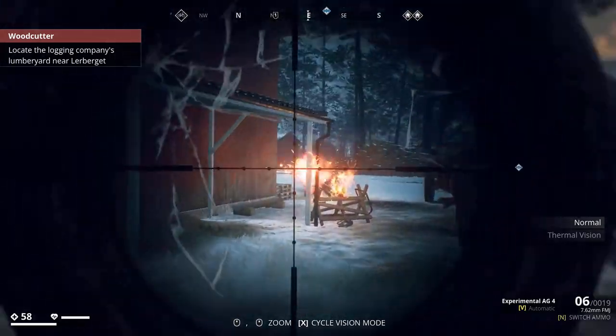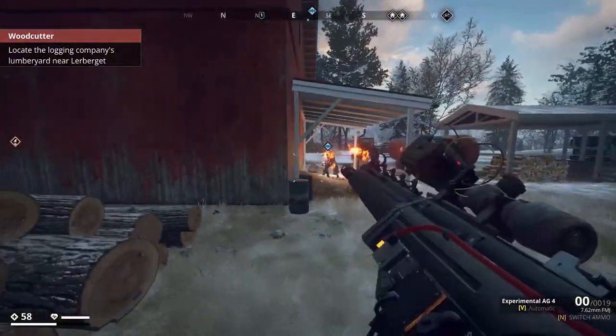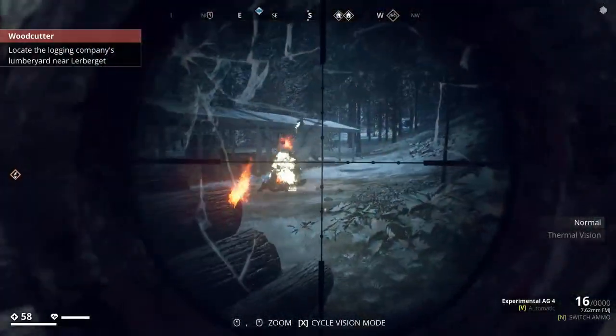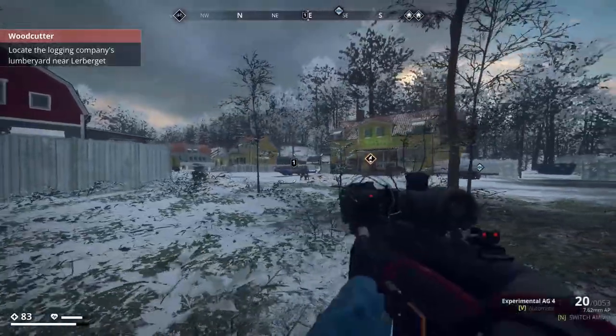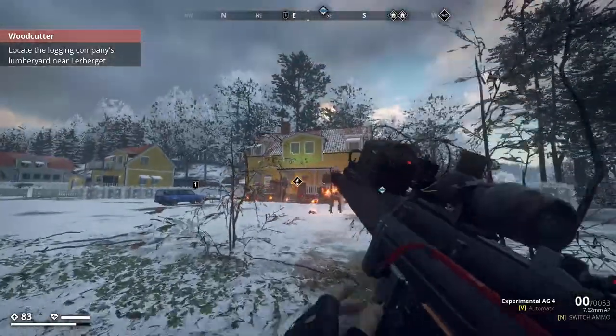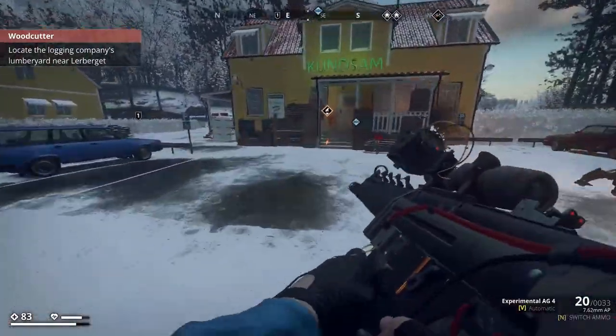Generation Zero is a lot easier if you're playing in co-op. This is one of the experimental guns that I've managed to unlock — you get them from defeating the rivals. Here I'm sort of a one-man army. There's lots of robots to fight off and I'm just trying to get into this shop where the letter that we want to get a hold of is located.